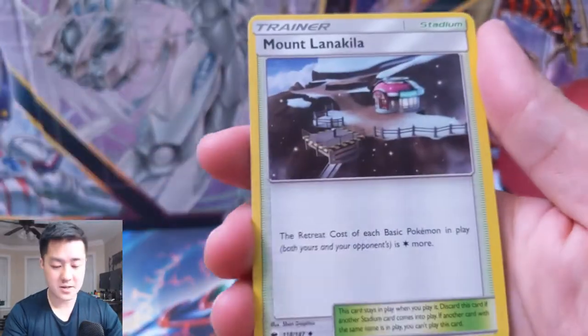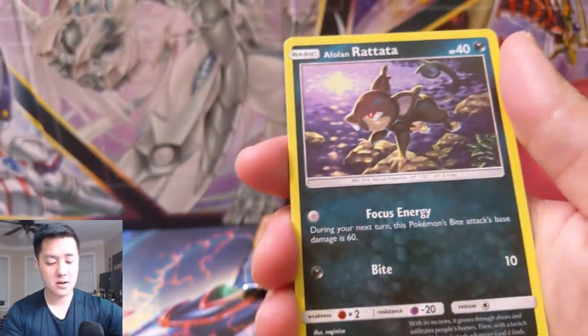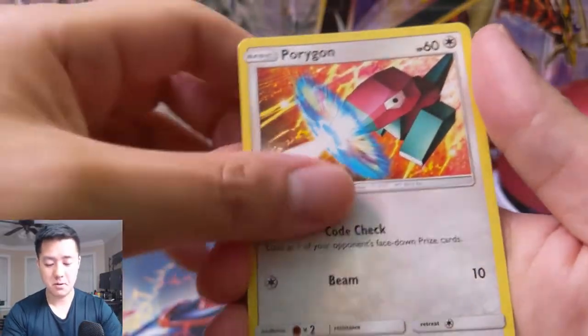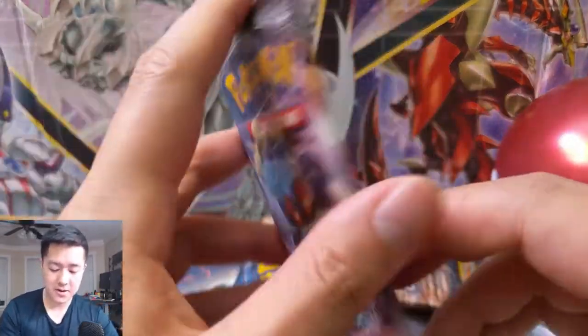We have a Grass Energy, Mount Lanakila, Simisear, Dusclops, Pikachu, Pansear, Charmander, Alolan Rattata, Porygon, a Lucario for the reverse, and then a Turtonator for a regular rare.